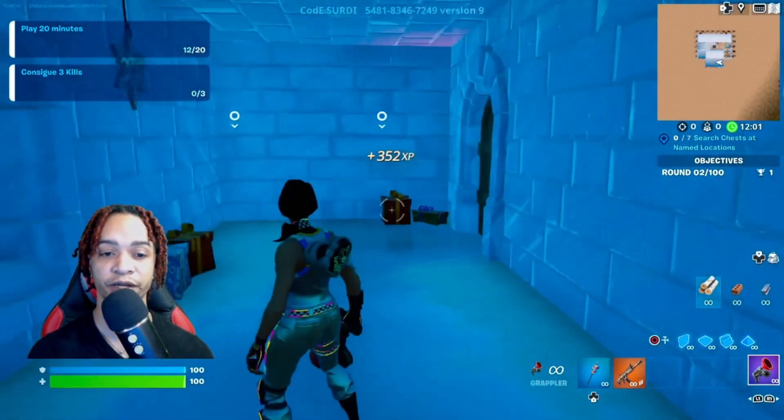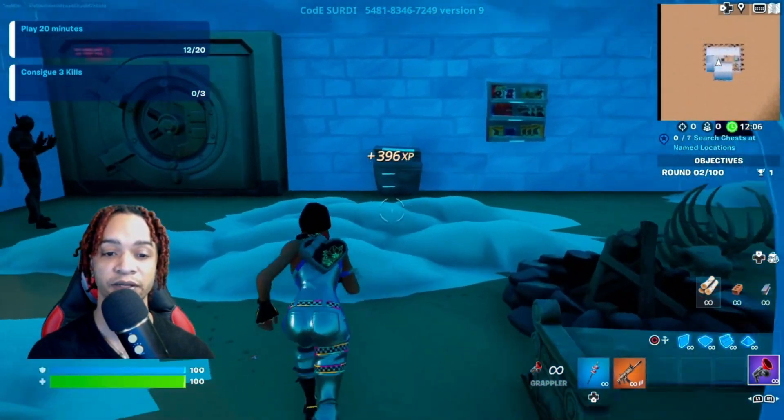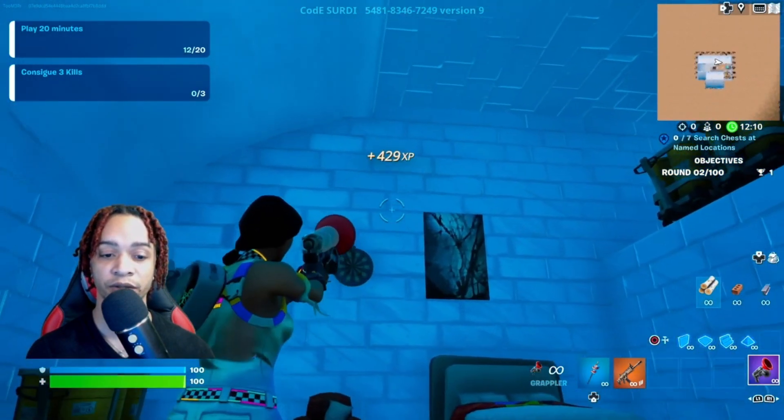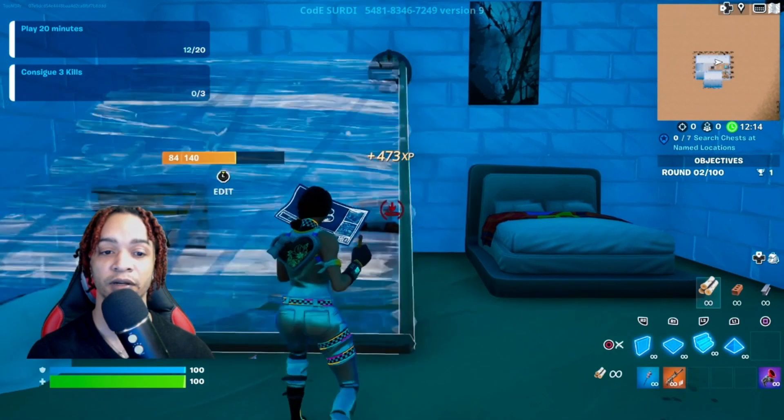Once you're in this room, go ahead and make your way out the door. Once you're in the vault area, turn to your right — the button is right here in the corner. Place a ramp right here, come up, and look up.